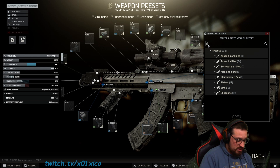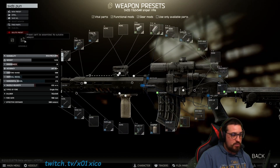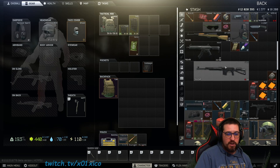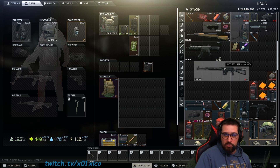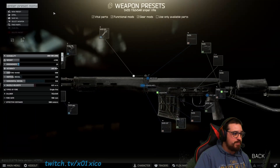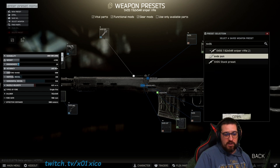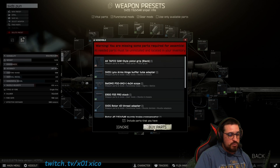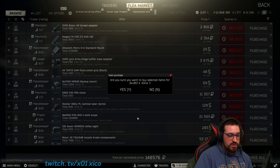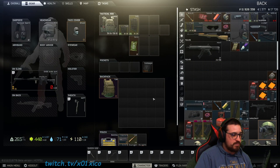I'll show you an example: SVDS Punisher. I have this SVDS so I'll need to buy one. I already have the weapon, so I need to leave one free space in front and one behind, because the weapon will grow a bit bigger. I go to edit presets, open the SVDS preset I already saved, purchase all the parts, then click assemble — and just like that, the weapon is done.